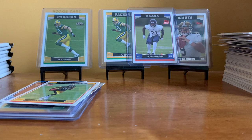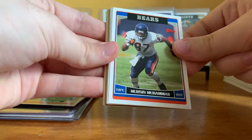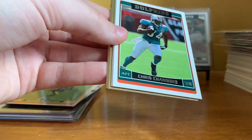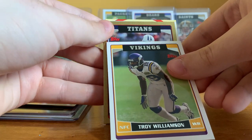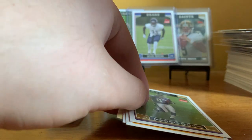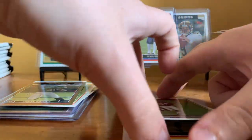This pack does not want to get opened! Pack twenty-six: Jason Campbell, Travis Taylor, Mushin Muhammad, Tyrone Calico. We got another gold coming up — Lamont Jordan, Chris Chambers, Roy Williams, Troy Williamson. Come on, be someone I know — it's a Titan: Chris Brown, numbered 1973 out of 2006. I don't know who that is, but we'll put it in the cool card pile. Demetrius Williams rookie, Matt Leinart, Kerry Collins.